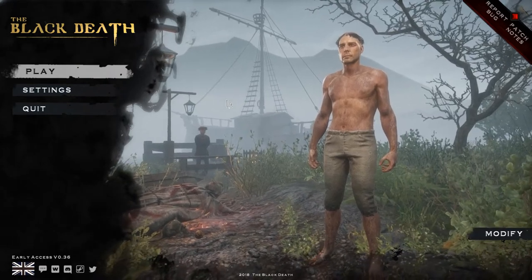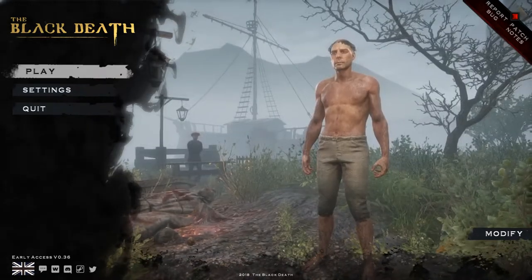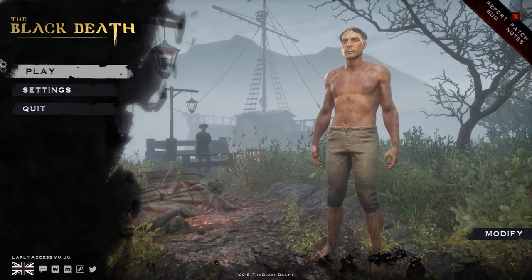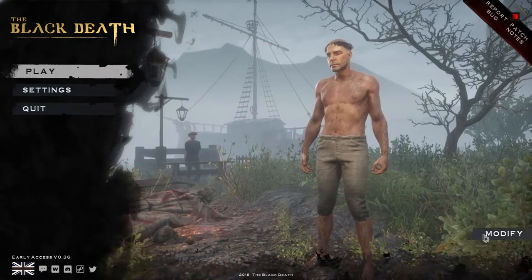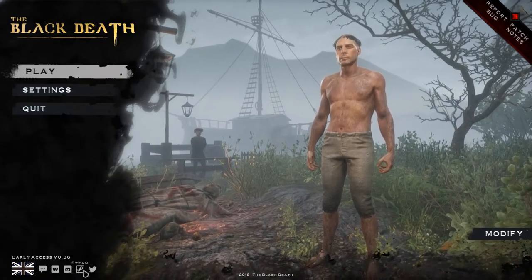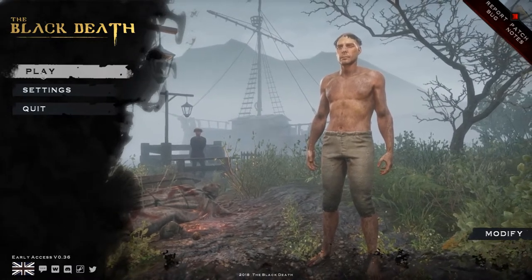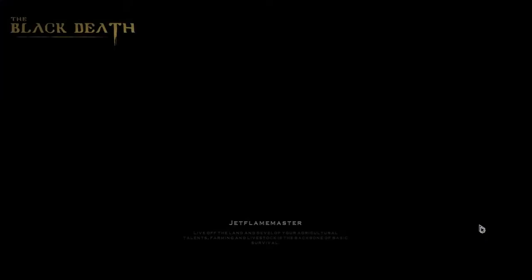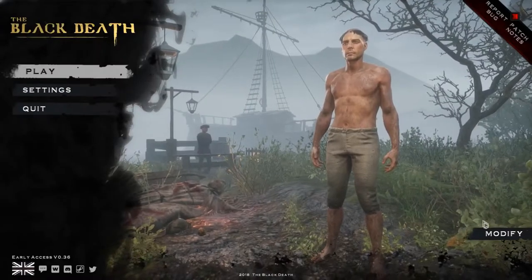Hello and welcome to The Black Death. Today I will be going through the first steps you will be taking in the game. When you first load up the game you will be greeted by the start screen with Play, Settings, Quit, and also Modify, as well as various social media links. If you want to change the look of your character you can go into the Modify button, which is currently looking bugged, but down there you could change gender and appearance.